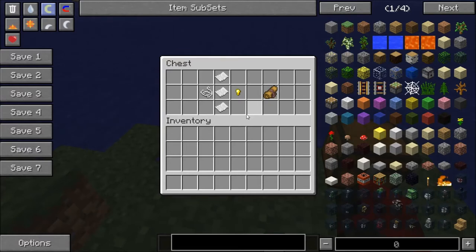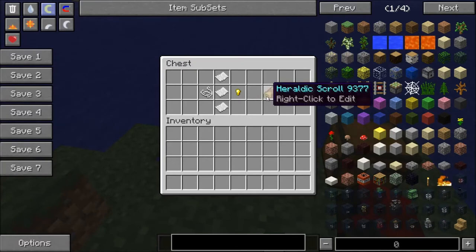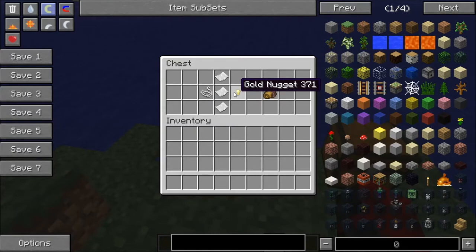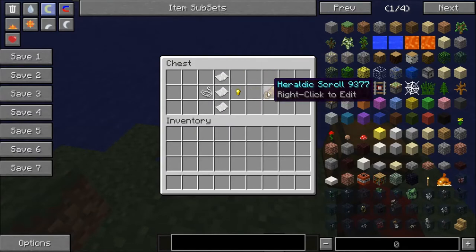The first thing you need for the Craft Heraldry mod — like I said there are only three items — you're going to need a heraldry scroll. How you create a heraldry scroll is you use three pieces of paper, a string, and a gold nugget. And this is how you do it.